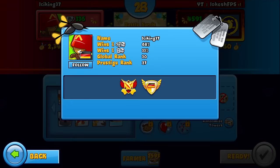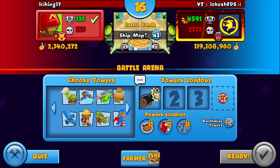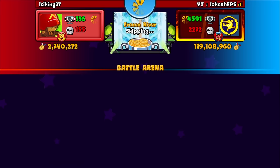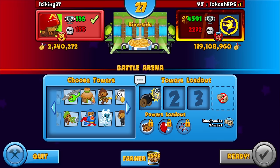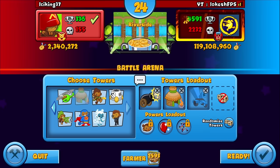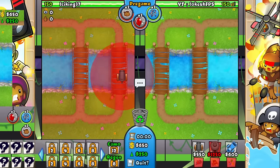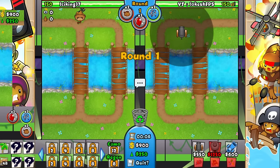GGs to Baseball Hitter. Moving on to the next opponent — Ice King 37, or Isis, I'm not sure how it's pronounced. Looks like a decent player with a clean profile. We get Riverside — this is actually not the worst map for the start, but you kind of need to go water towers on this map if you want to win. We'll try to pull this off — the cluster spot is decent. You want to spike it so they don't get a banana round one.